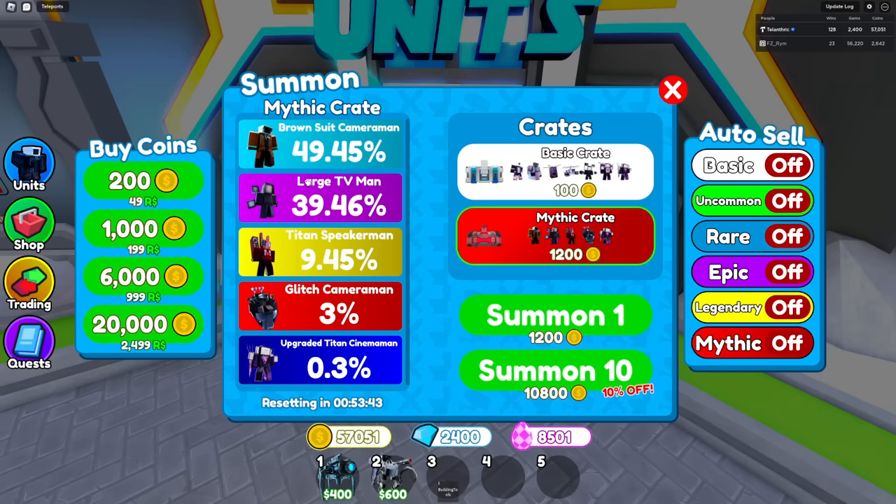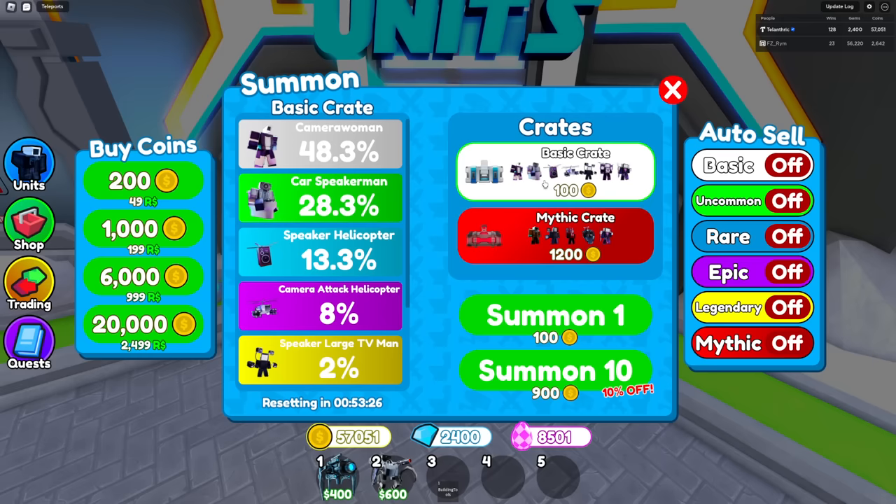Legendaries are 5 times more common, and epics and rares are pretty much the same chance to get, so most likely you'll get one of those. There's a bit higher chance for legendary if you're trying to get that, but this crate is basically the most efficient for mythics and godlies. It still has 10% off if you summon 10 — I also added that 10% off text, because we already had that before where summoning 1 was 100 coins and summoning 10 was 900 coins.